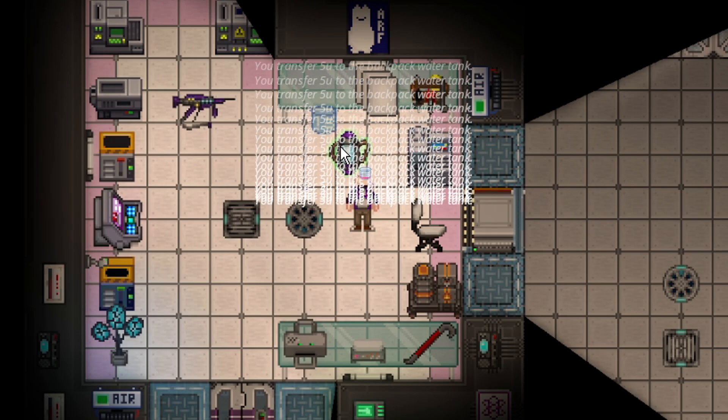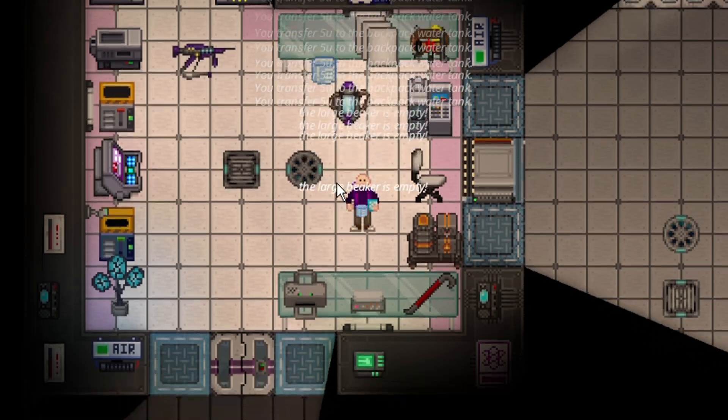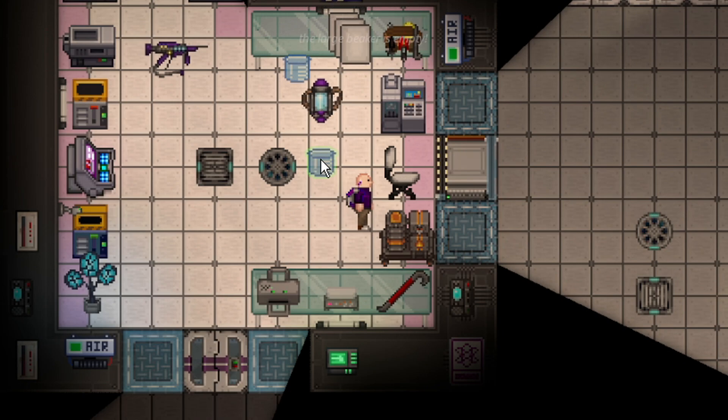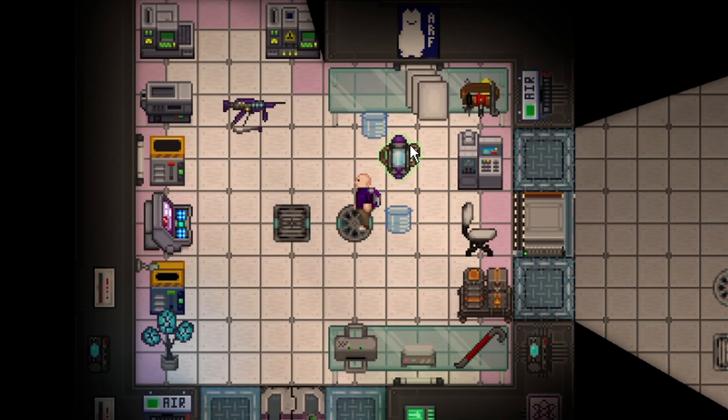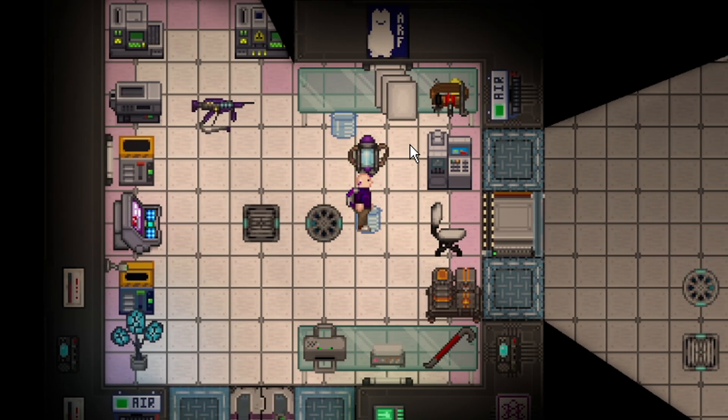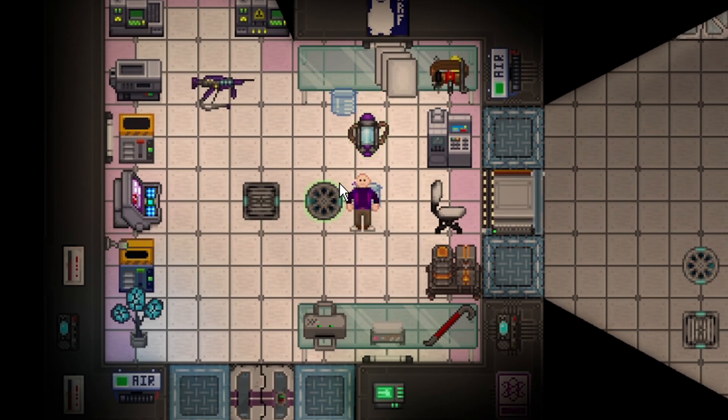There's also the spam click method, but that's a lot of clicking, so you can save your clicks if you just set the transfer amount. Either way, this backpack now has 180 napalm and 20 CLF3. You can literally keep going — it has a thousand units of storage — until you have 980 napalm and 20 CLF3, which means you have 100 shots of flamethrower.